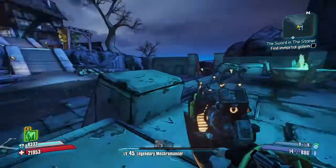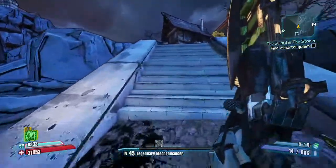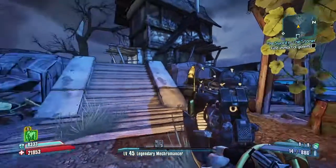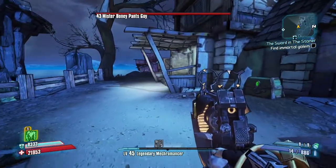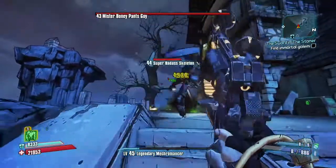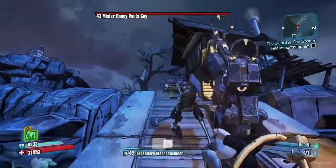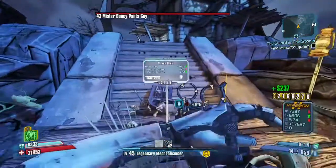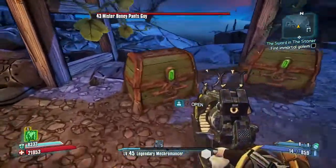A slight disturbance there, but we're good. There is somebody up here — there's a knight up here or something. Let's see what he's got going. He's probably got a shield. We're not going to hit him. We don't have to worry about Mr. Boney Pants guy, he's nowhere near here.